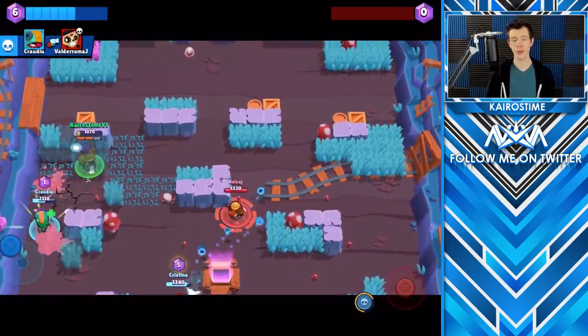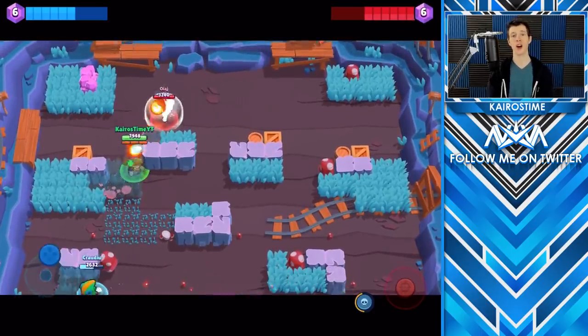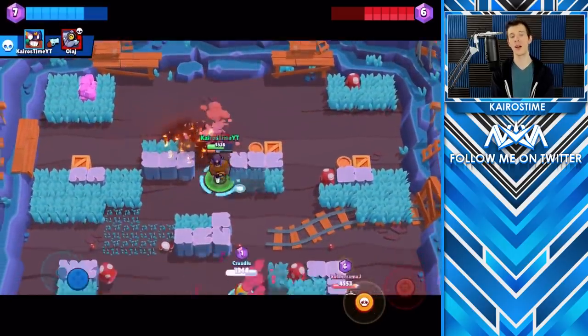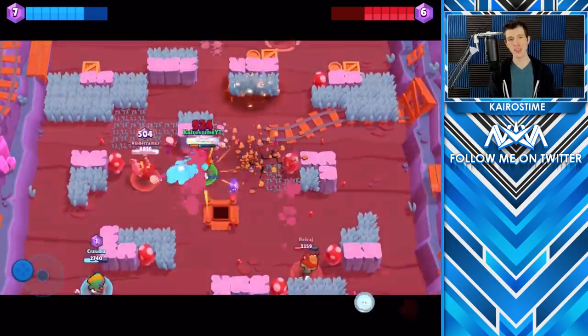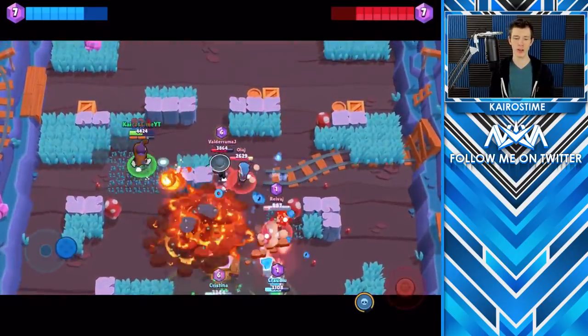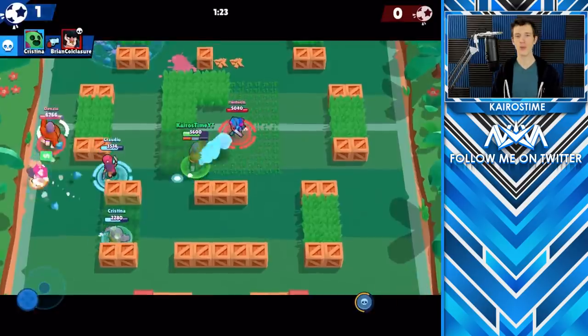It's important to know which brawlers El Primo is faster than and which are faster than him. El Primo is slower than Crow, Mortis, and Leon, as well as a maxed Colt. He is equally fast with Daryl, Frank, and Bull, and he is faster than any of the other brawlers in the game. This is important because if you are within half of a tile from reaching a brawler, it is worth it to keep chasing after them because you will catch up. If you are further than that, you may want to consider falling back until you're in a better position.